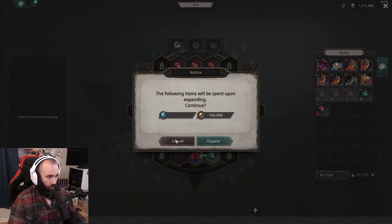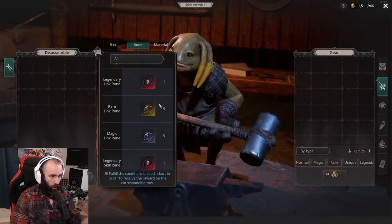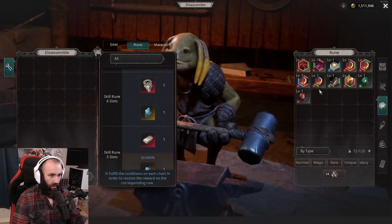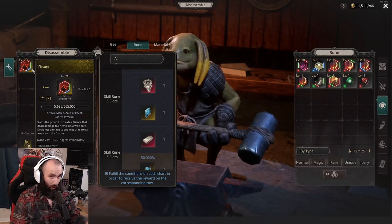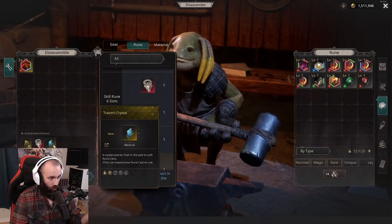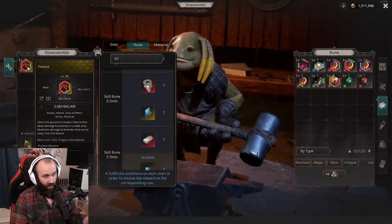Now let's talk about these crystals. Many of you have probably tried to unlock the side slots — you can see they're worth 100,000 gold. Those crystals come from dismantling runes. If you go over to the dismantle section and select Rune, you can see everything it breaks down into. For example, if I were to dismantle my level 29 rare six-link Fissure, I would get a condor essence, a Throm's crystal, and eight skill rune upgrade essence pieces — but I'd be out of a lot of gold.